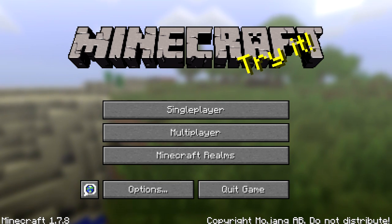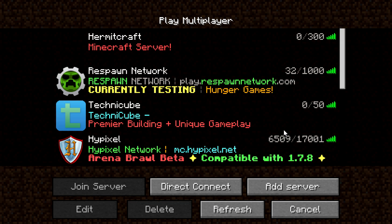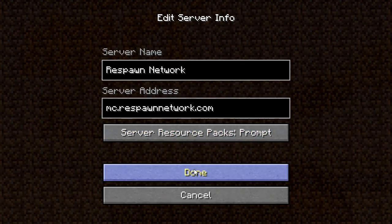There were also a couple of things that I missed from 1.7.6. When you add a server to your list, you will now be able to choose an option on how that server handles resource packs. This means you can have them use the resource packs automatically, have them disabled, or have it prompt you to ask if you want to use them or not.